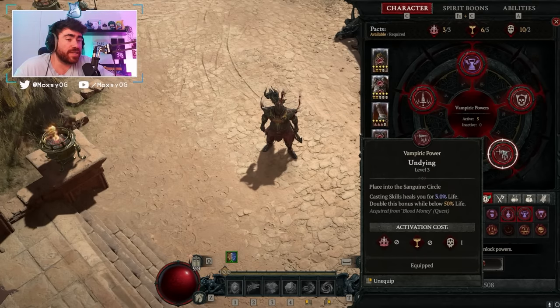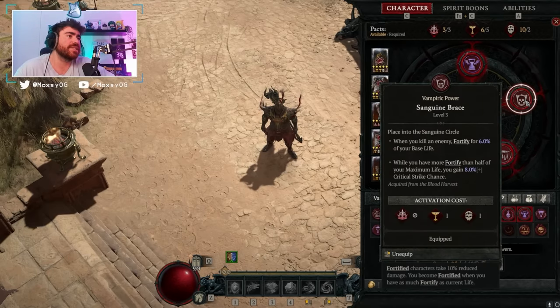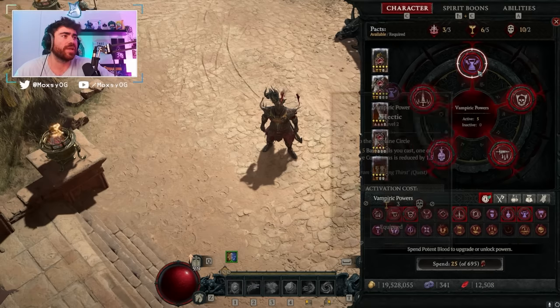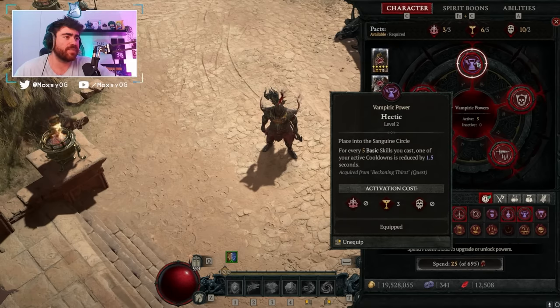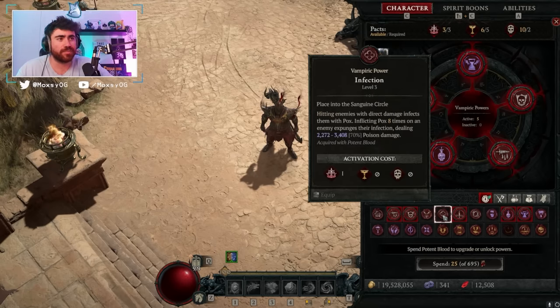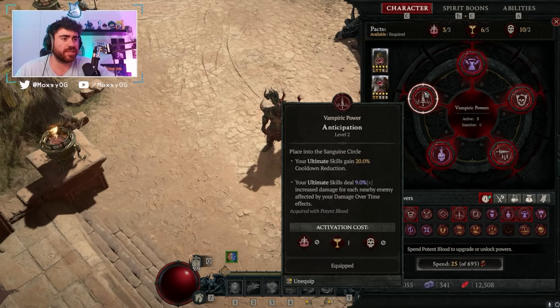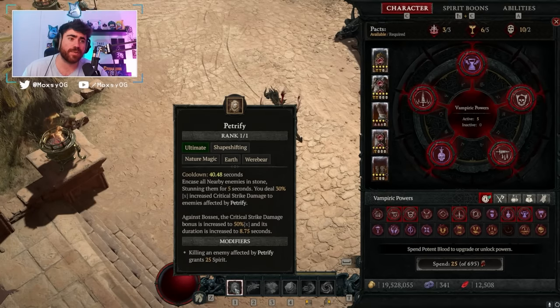For the vampiric powers, I'm using Ravenous. I'm also using Undying — we're doing a lot of casting so Undying is going to give us a lot of healing, and because we have to stand still to cast our boulders, this gives us a safer way to power up our character. We're using Sanguine Brace — this gives us fortify whenever we kill an enemy and more crit chance whenever we have that fortify. Hectic — we are going to be weaving in basic attacks, and those basic attacks give us more cooldowns. This is a bit redundant and is the slot I'd sub out; if you wanted to use something like Infection to constantly poison enemies, that could be really good here. Lastly I've got Anticipation for more ultimate skill cooldown. Petrified not only gives us a massive crit damage multiplier, but it also has the modifier that whenever we kill an enemy we get 25 spirit back — pop this into a big crowd and you suddenly have infinite boulder casts because you're killing enemies and getting that spirit back.